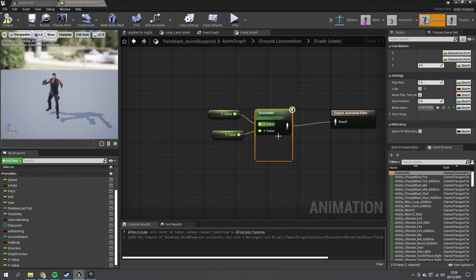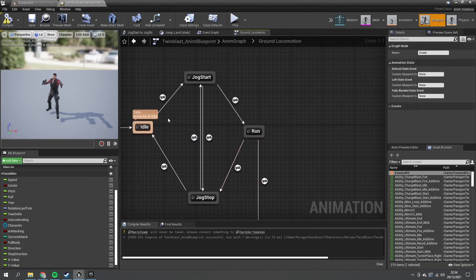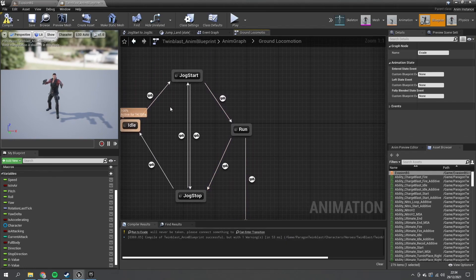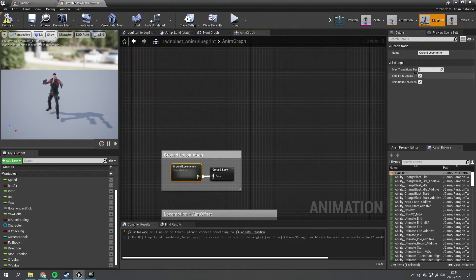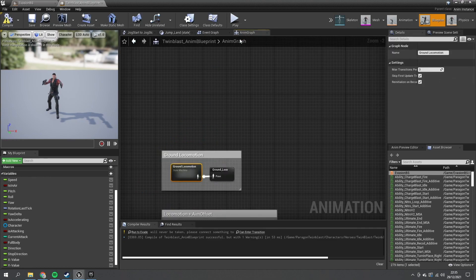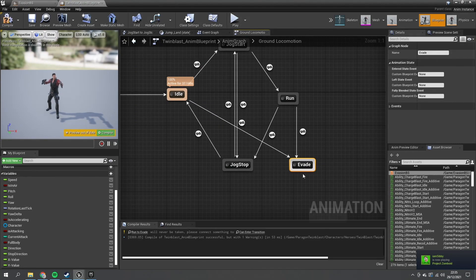Back in the state machine, there are three stages: idle → jog start → run → evade. That's three transitions, which is technically allowed since max transitions per tick defaults to three. But for simplicity, let's also drag in idle connecting directly to evade, and then drag a transition back from evade to idle. Also go into the run-to-evade transition.